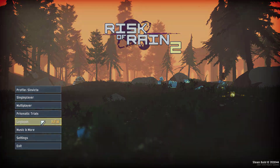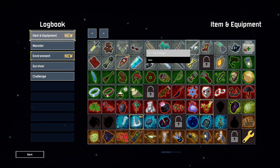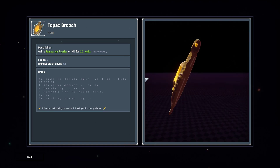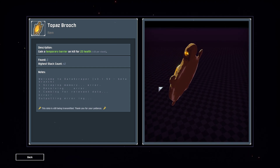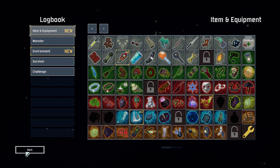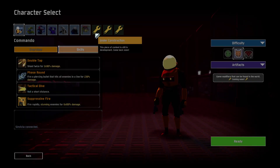He kind of reminds me of Nidus from Warframe. Let me take a look at the Topaz Brooch stacking quickly. The Topaz Brooch gains a temporary barrier on kill for 20 health, going up to plus 20 per stack — so you go up to 40 if you have 2. Well, hot dang! We'll do the first level here of the new survivor just to see how it is and then wrap it up.